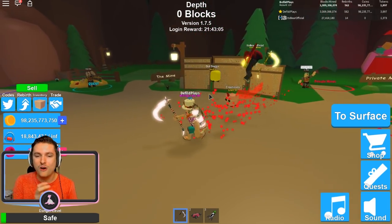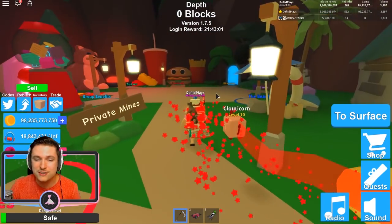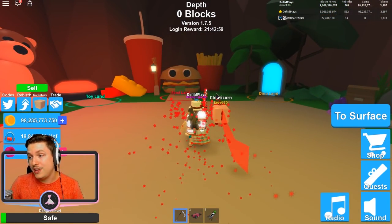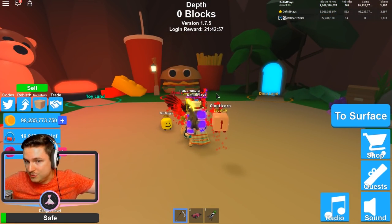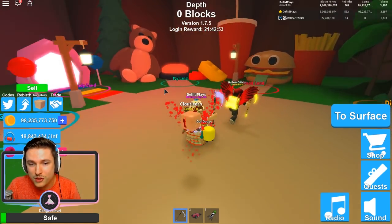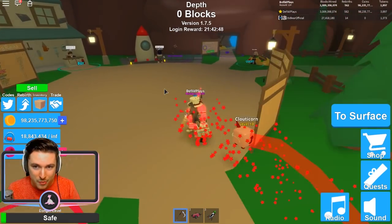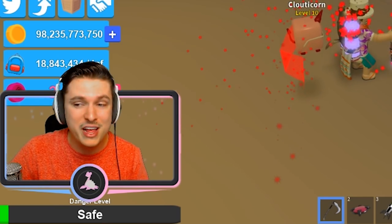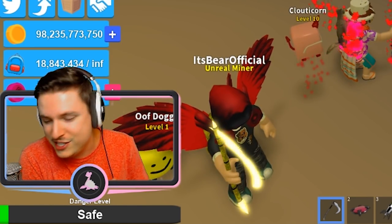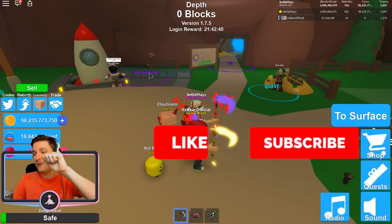We have 11 codes today. Of course, we'll be recapping a few codes from the past few weeks, just in case you were on vacation and missed them. We'll let you know which ones are from an older patch, but they'll still be very helpful — giving you free legendaries, revert tokens, eggs, and more.